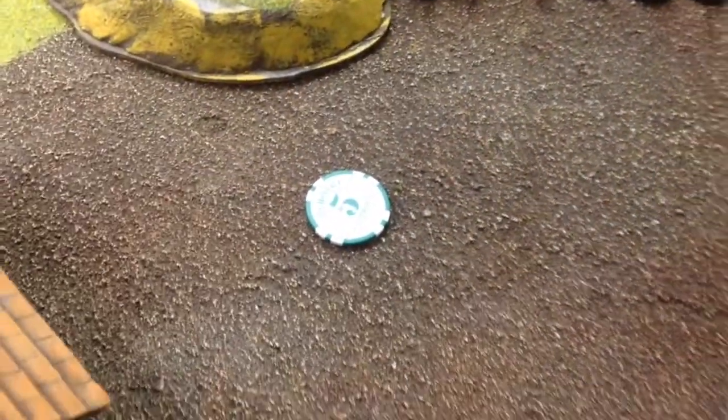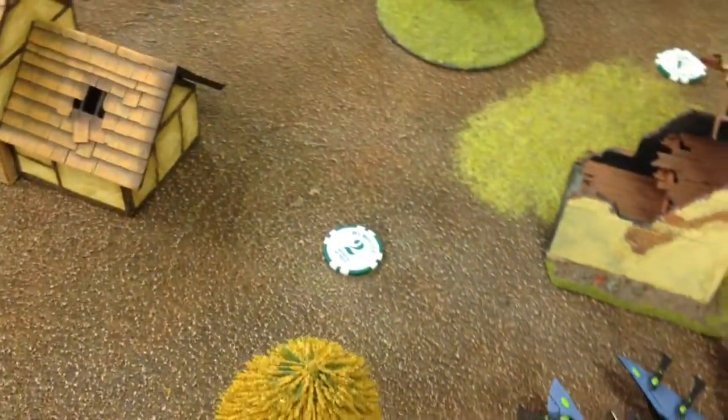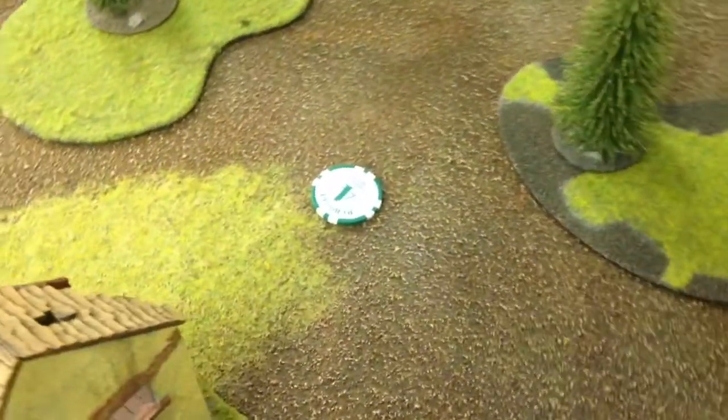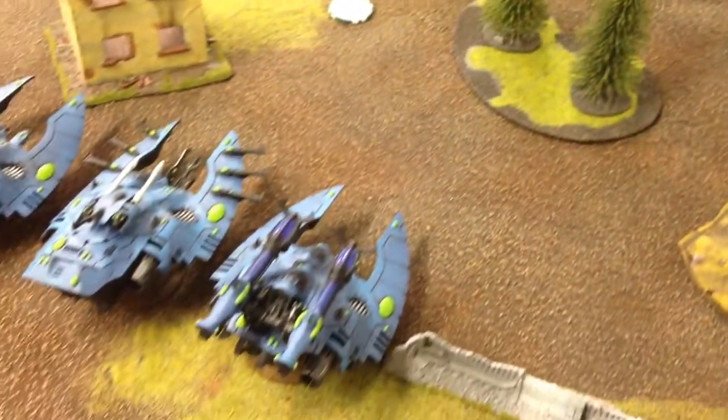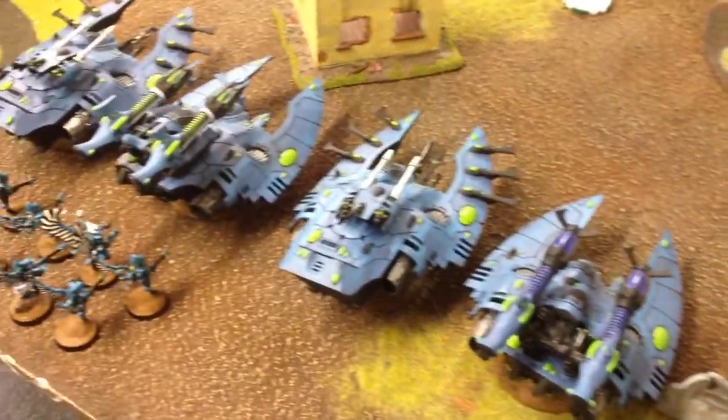This one was Maelstrom, the second mission — Contact Lost. So as you gain an objective, the following turn at the very beginning, if you're holding it, you get basically a mission card, which is kind of neat.